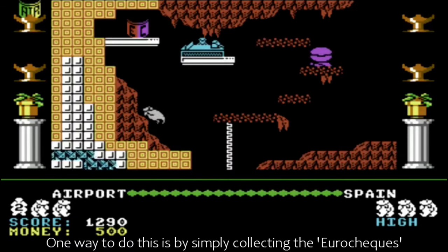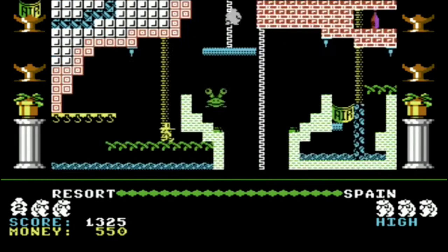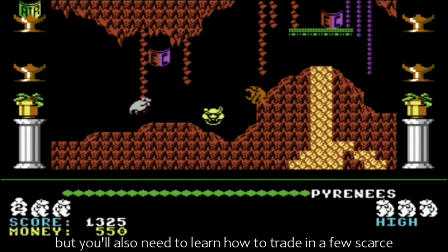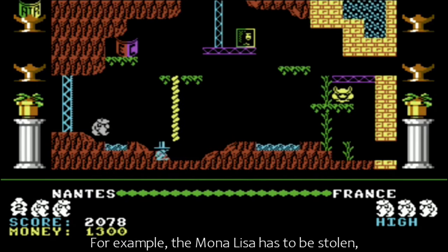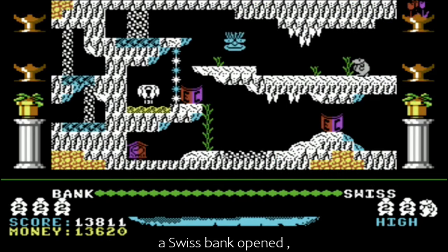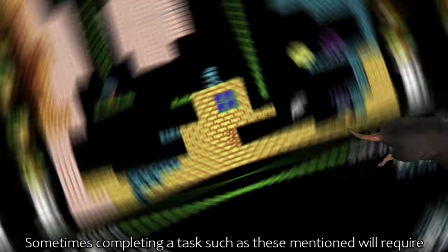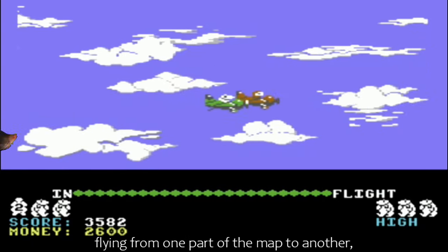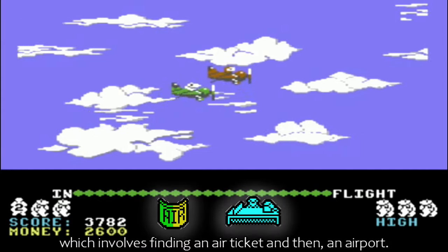One way to do this is by simply collecting the Euro checks scattered around the multitude of screens. These might be fine for covering expenses, but you'll also need to learn how to trade in a few scarce international commodities. For example, the Mona Lisa has to be stolen, a Swiss bank opened, and a car entered into a Grand Prix. Sometimes completing tasks like these will require flying from one part of the map to another, which involves finding an air ticket and then an airport.